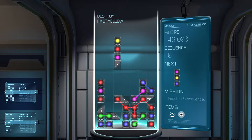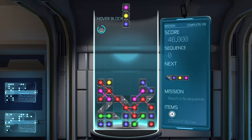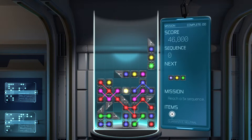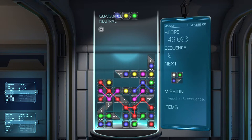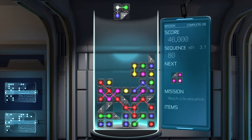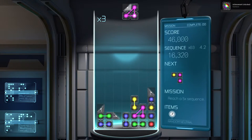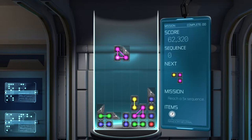If I use that item — destroy half yellow. Hover block. Let me actually decide where I want to put it. Now if I chuck... and it lasts not just one block — it lasts forever, until the time runs out. Interesting. Use that guaranteed neutral — let's throw that there. Oh, look at that — sounds great when a game gives you proper explosions like that, isn't there?